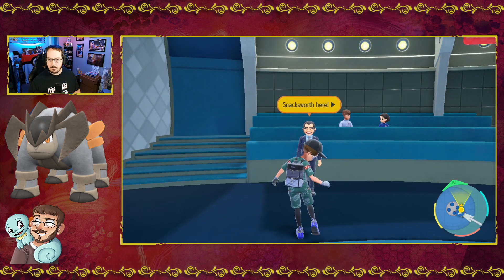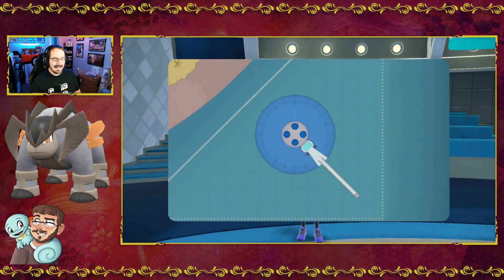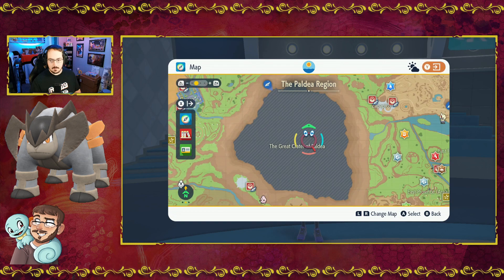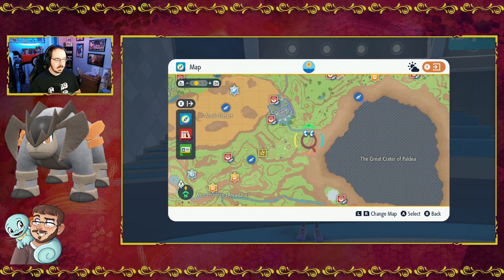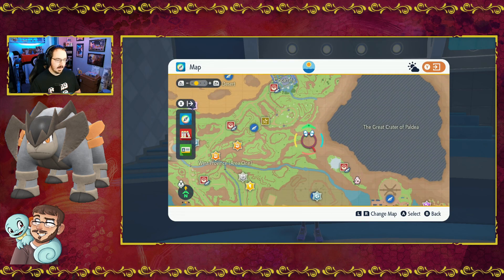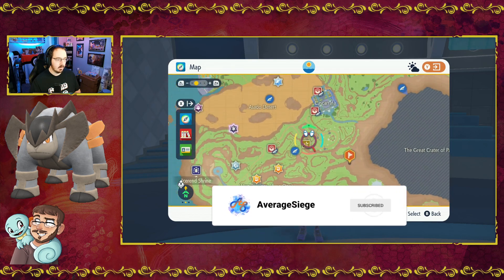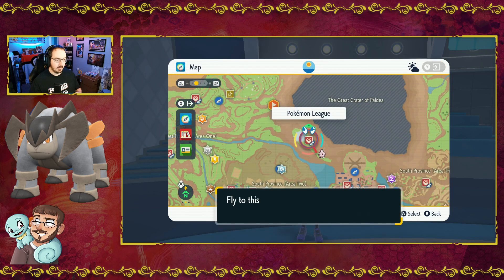So, Terrakion — let's check the map. That map is in the description down below; I have it saved on Google Drive, so you're free to check that out, download it, and use it where you need to. Terrakion is just out past Cortando, and we'll head back to base Paldea. It's right around here — that's where Terrakion is going to be. You can just make out Cortando. Let's fly over to the Pokémon League; that will put us closest to where this Terrakion is.